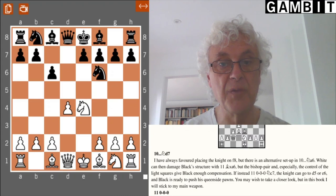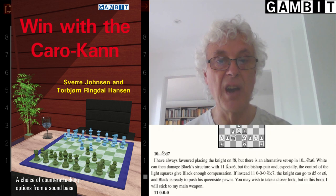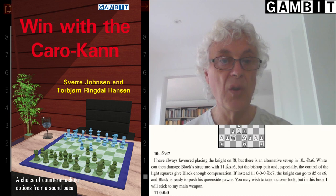Hi, I'm John Nunn, and in this video I'm going to talk about a recent book from Gambit Publications, Win with the Caro-Kann. The authors are two Norwegians, Saver Johnson and Torbjorn Wingdal Hansen, and in 240 pages of quite detailed analysis they are demonstrating a complete repertoire against 1.e4.